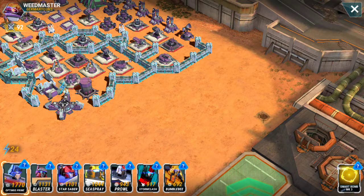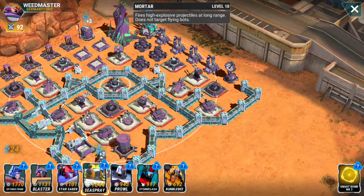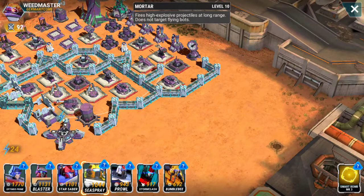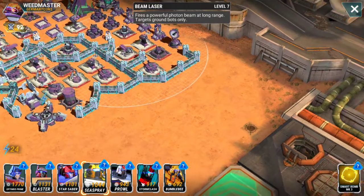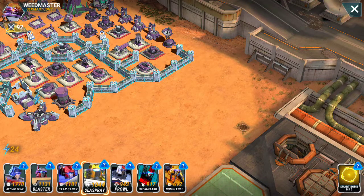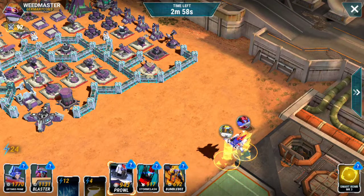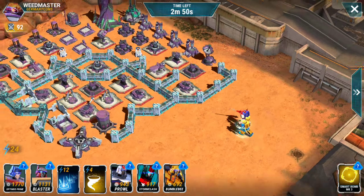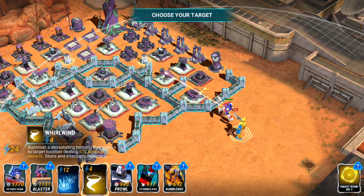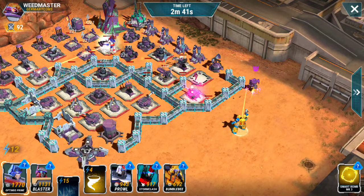I'll deploy him — he should go to this auto cannon. If he goes up towards that auto cannon it should line up for this mortar and this mortar. The only thing that might cause a problem is the beam laser — the auto cannon and beam laser are going to hit him. He does have more health than other gunners so he might be able to get by. I'm going to deploy Star Saber with him so Star Saber can take the brunt of the damage. It's funny how they don't walk in a straight line anymore — they kind of go up and to the side.